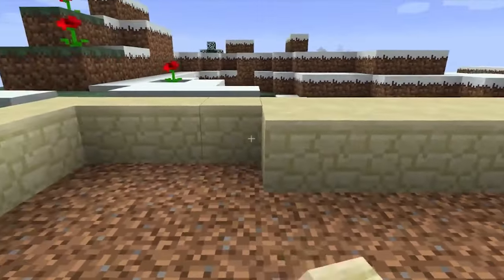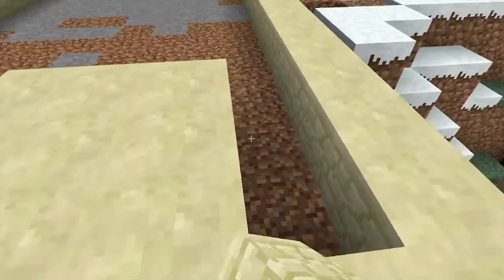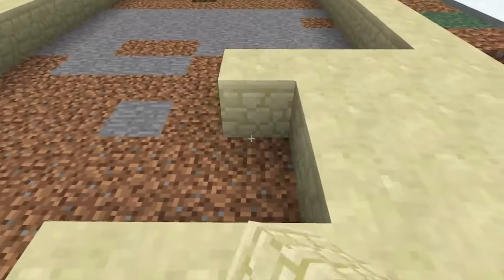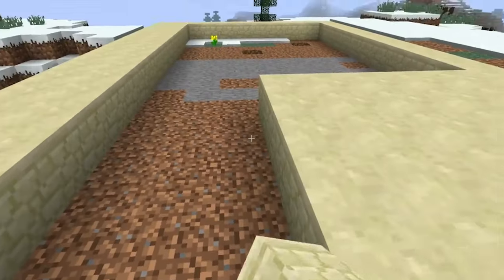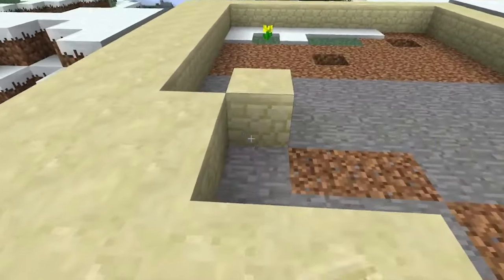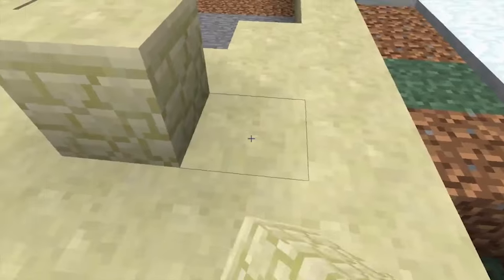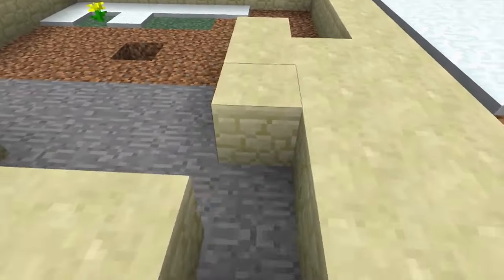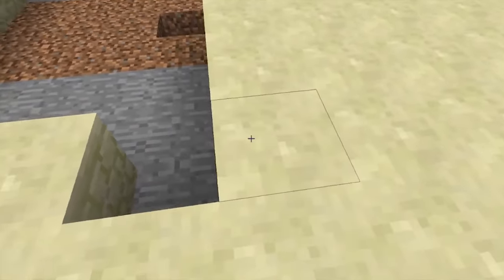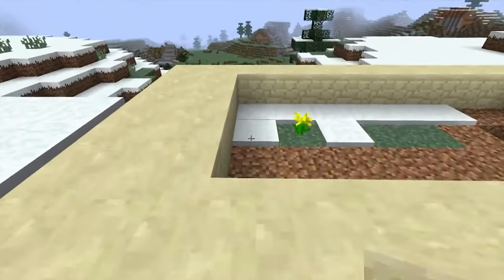We first need to do a lot of stuff with redstone, but that will come and you guys can watch how I do it. You can then mimic that in your own world. Whether you do it in creative or survival doesn't really matter, but it is easy in creative. In survival you have to be pretty advanced and kill a lot of creepers for the TNT.